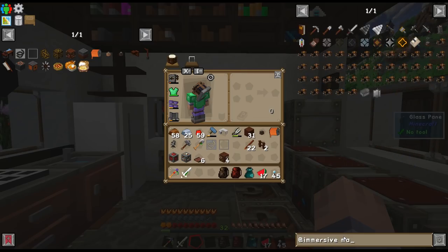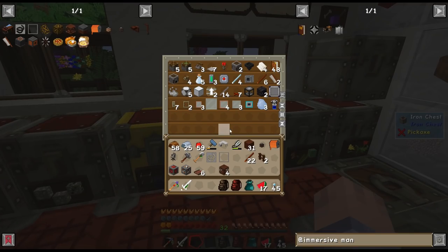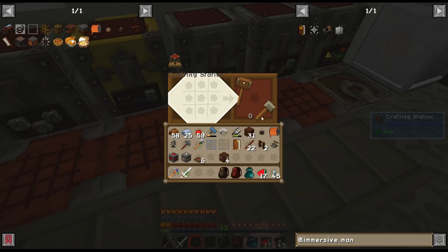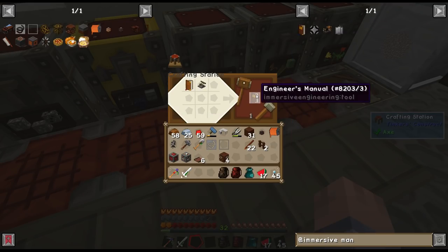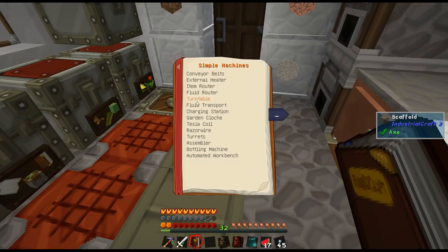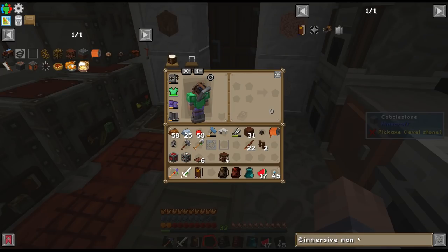I need to make the Immersive Engineering book. Manual? Yes — the Engineer's Manual. It's a lever and a book. I don't have any, but I do have books and levers. Let me check this out real quick — I cannot remember how to make this. Simple machines... Heavy machinery... Metal press — yes, it takes steel scaffoldings. Okay, so I had it right, and the steel scaffolding is going to be three, so that's four total. I need seven ingots.